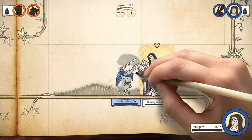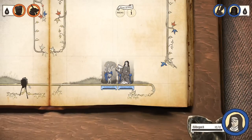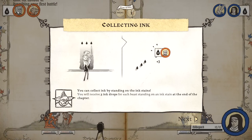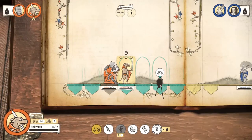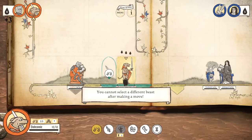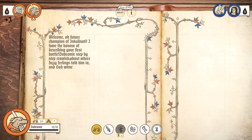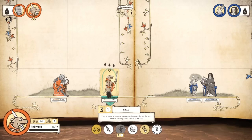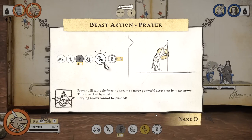You might be asking yourself, how do I get more resources? Well, you get more resources by ending on these little ink blots right here. If you can end on these little ink blots, you'll get more resources to summon more critters — you definitely want to do that. We'll move our dog swordsman up. Our patience has been rewarded with ink — very nice. Now we're getting three ink per turn just by chilling here. Go ahead and pray, I guess.